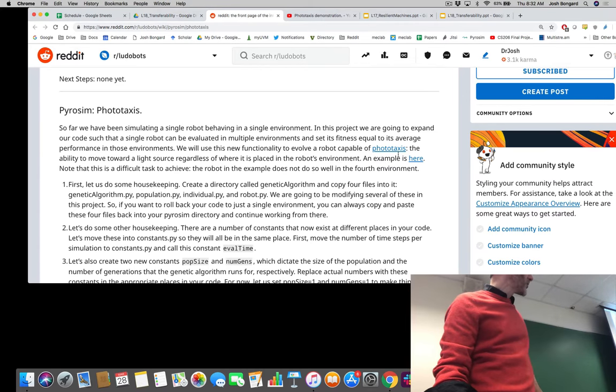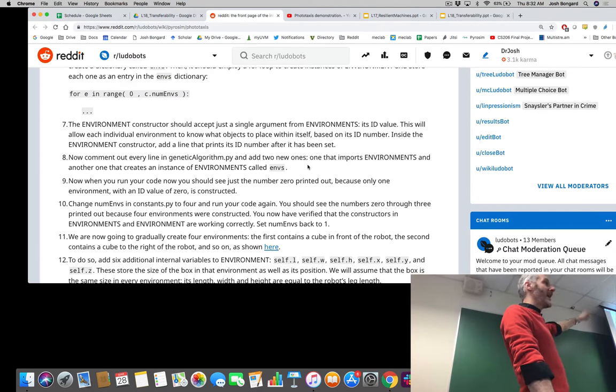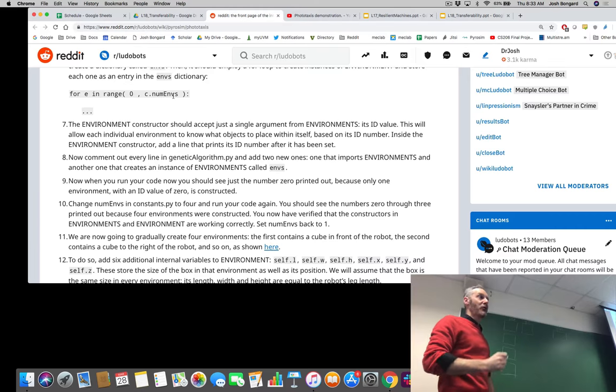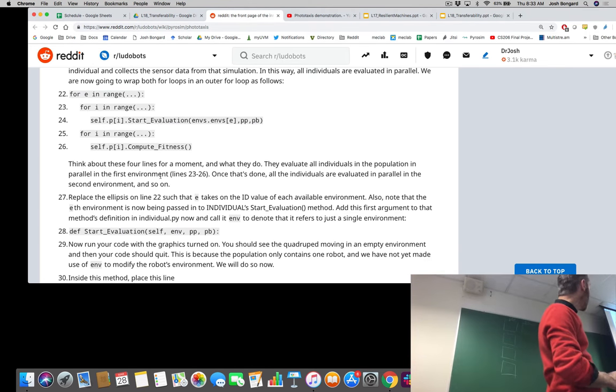You just saw the example video. One of the major changes in assignment 10 is that now, as you go through your population, every controller is not going to be evaluated once — it's going to be evaluated a number of environments times, which in this case is four: once with the light source in front, once to the right, once behind, and once to the left. So if we have a population of 10 controllers and four environments, every generation we're going to have 40 total simulations.